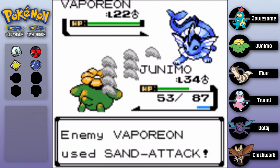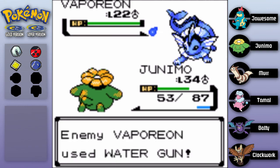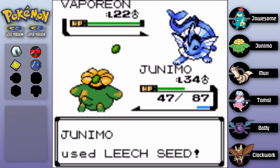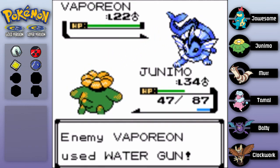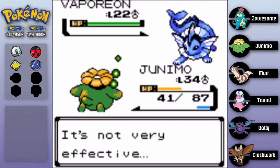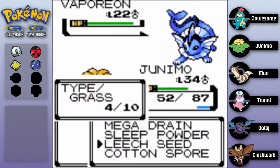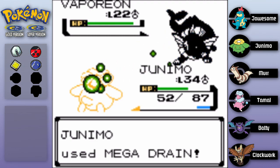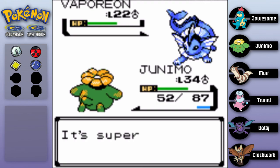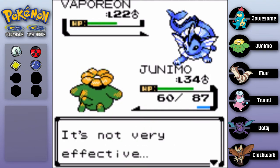I'll torture this one - oh my god, why do you all know Sand Attack? That is so annoying! I want to use Leech Seed so bad because I know that draining it down slowly is probably the way to go. Okay there. It looks like Vaporeon has like a fake eyelash on its right eye - I don't know why it looks like that. It looks like makeup almost. I don't know if anyone else can see that.